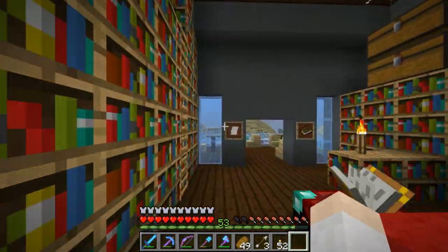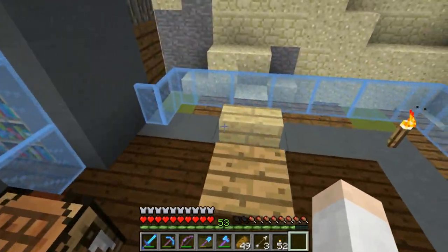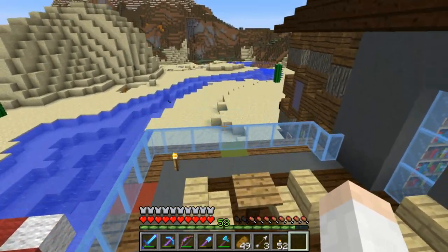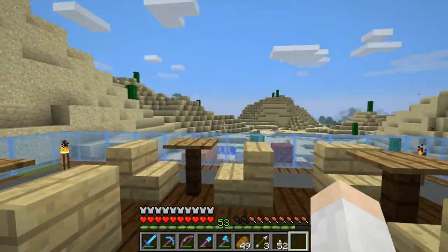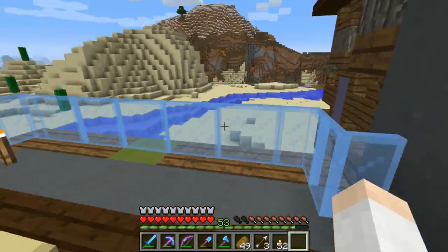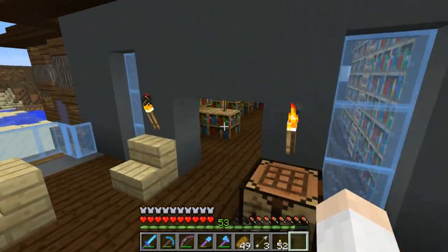Let's go out this way to the outer reading area. We've got some seats and everything — people can read out here on the deck of the library. It's a pretty nice little area with a good view of the river. We have this little protective railing around there so people don't fall off — always good.